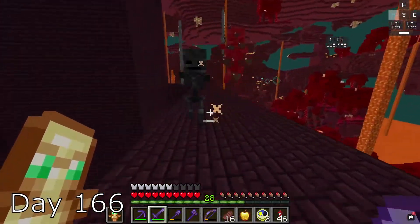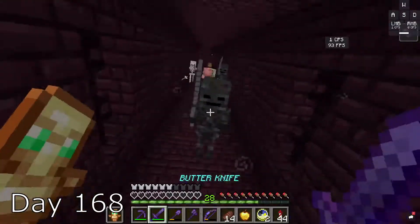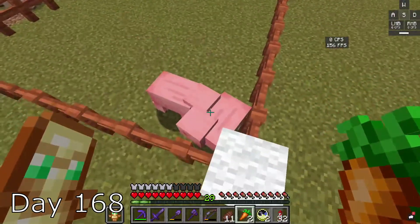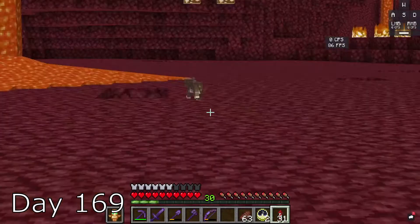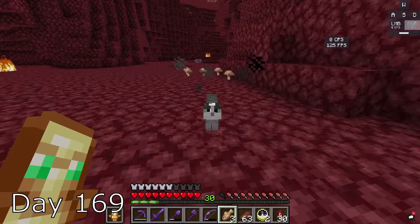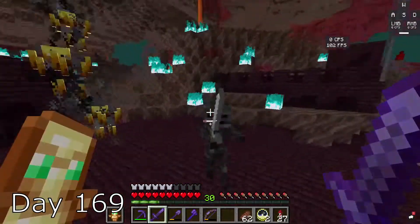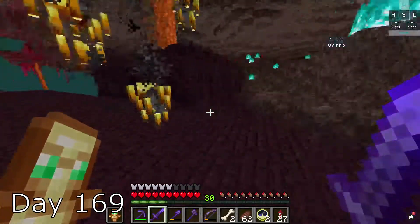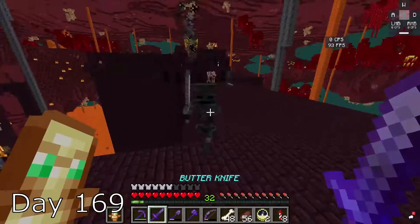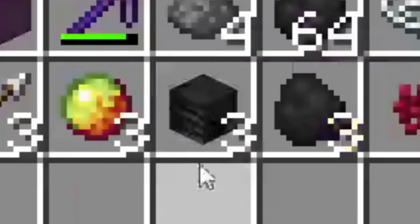For the next three days, I grind for wither skeleton skulls. In the end, I get two. But that's okay. I go back to farming and breed my first ever pigs. I go back to the nether and I see a cat, so I go back home and grab some fish. I try to tame it but it really just didn't work out, so I just gave up and killed him. I go back to the fortress and farm some more wither skeletons. I almost die many times, but I got very lucky today. After just this one day, I was able to get three wither skeleton skulls.